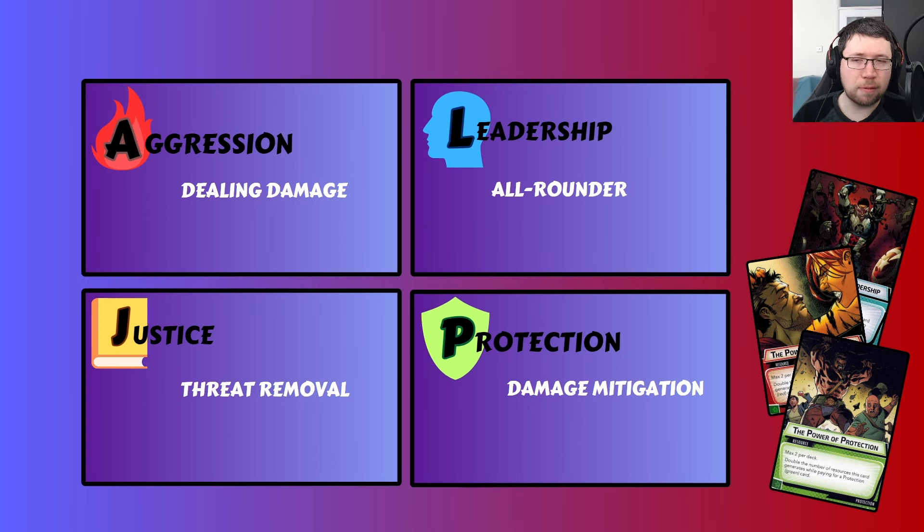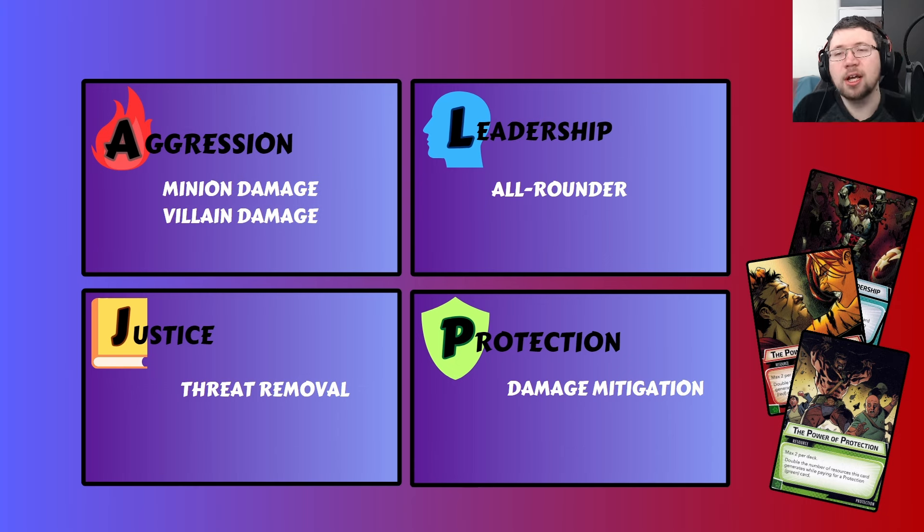Aggression can mostly be split into two categories: minion damage and villain damage. It can do a little bit more — it has a few stuns, some allies, a few thwarting cards — but generally everything it wants to do is oriented around damaging minions or damaging the villain. Some cards can only target one of those two things, but a lot can target both, making them more versatile and flexible. If you want to play aggression, it's because you're looking to add these things to your deck.